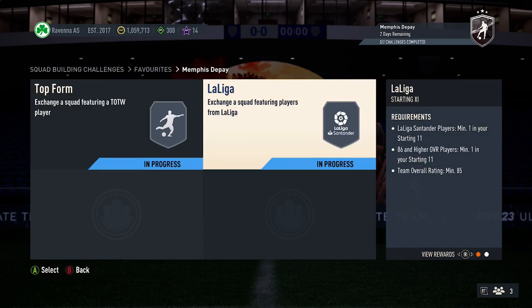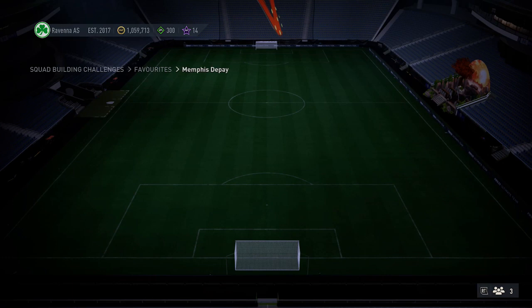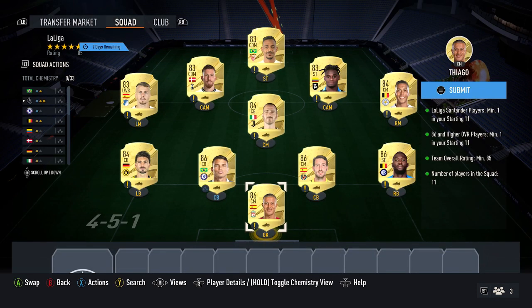For the second card requirement here, you need one player from La Liga, 1x 86-plus rated card, 85 for the rating. The cheapest solution at the time of recording is 4x 86-rated cards, currently around 15,000 to 16,000 coins each. These four are currently the cheapest: Tiago, Lukaku, Parejo, and Thiago Silva. Just pick up the four cheapest 86-rated cards you can find.